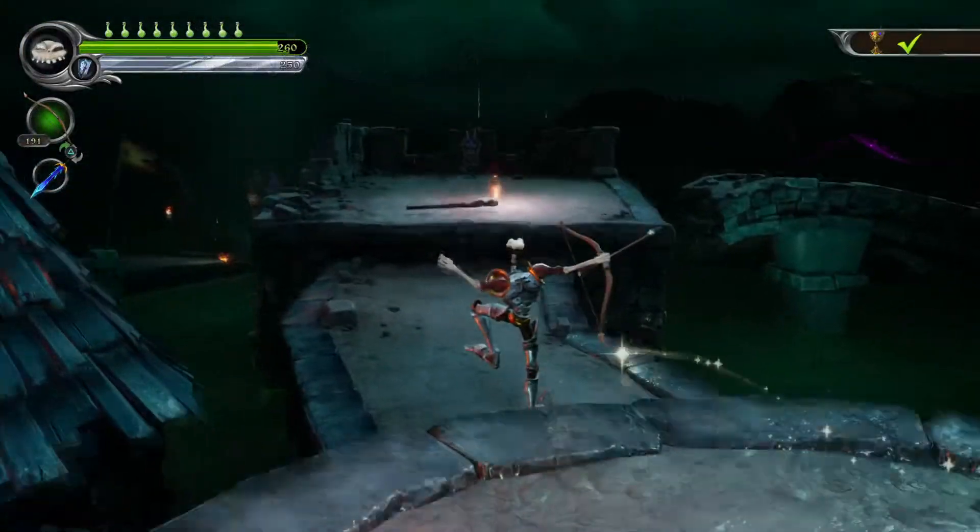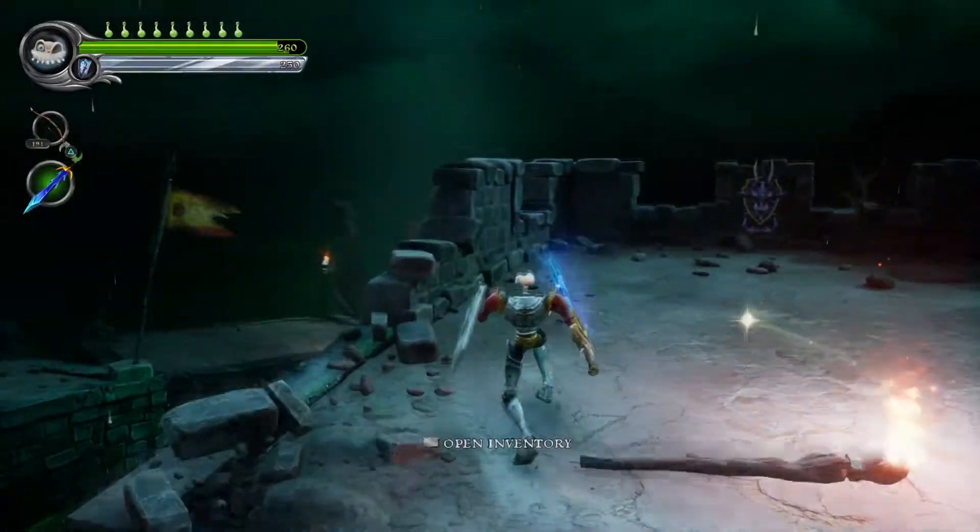In the pools of the ancient dead, shortly after the ferryman, you'll come to this kind of square platform — you use the soul on here.